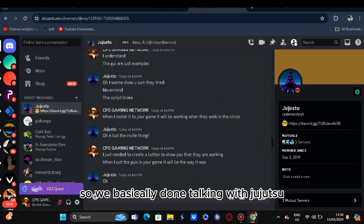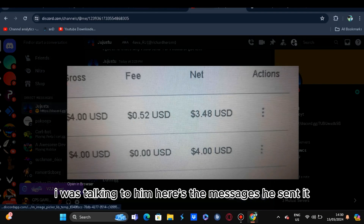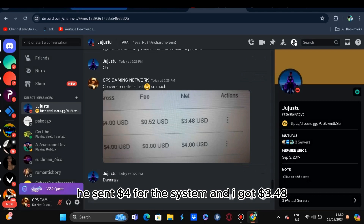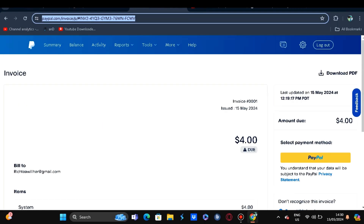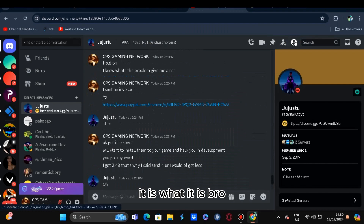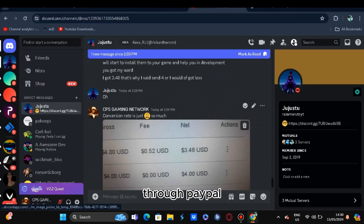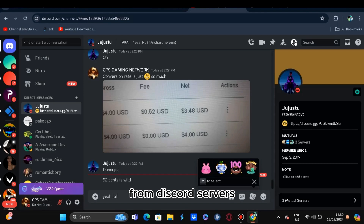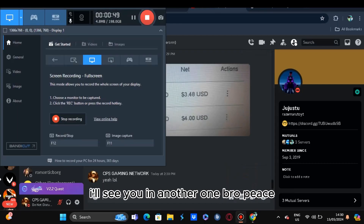So we basically done talking with Jujitsu - he made the payment via PayPal transfer. Here are the messages - he sent four USD for the system and I got $3.48 after conversion. That conversion rate is disgusting, but hey, it is what it is. So yeah, we're done with the system. Making money through PayPal from the Discord server. Hope you guys like and subscribe - I'll see you in another one, peace.